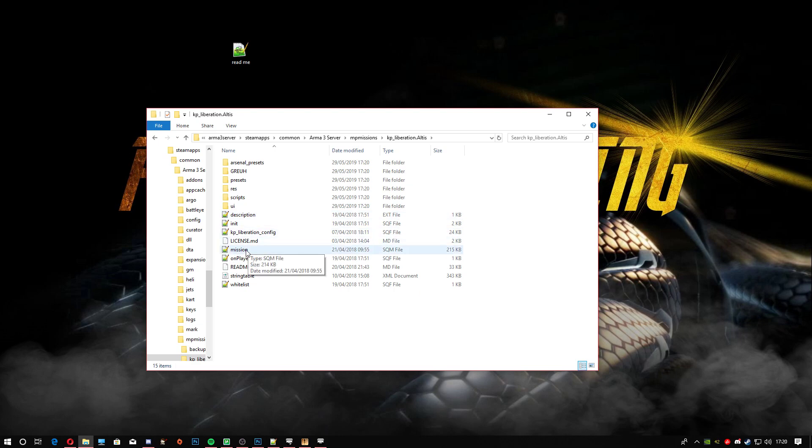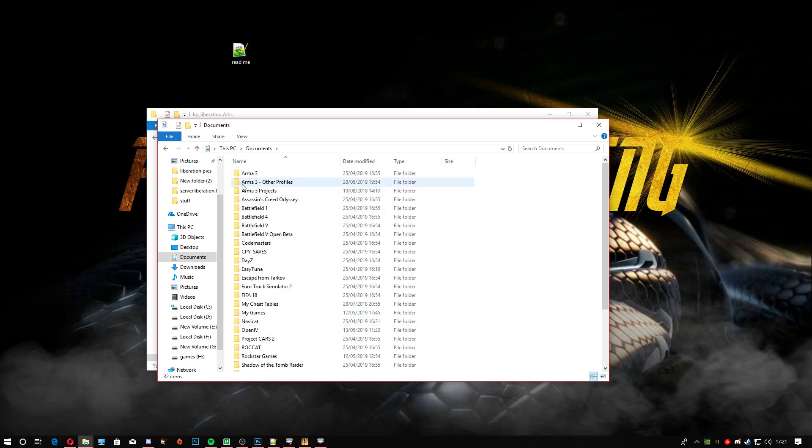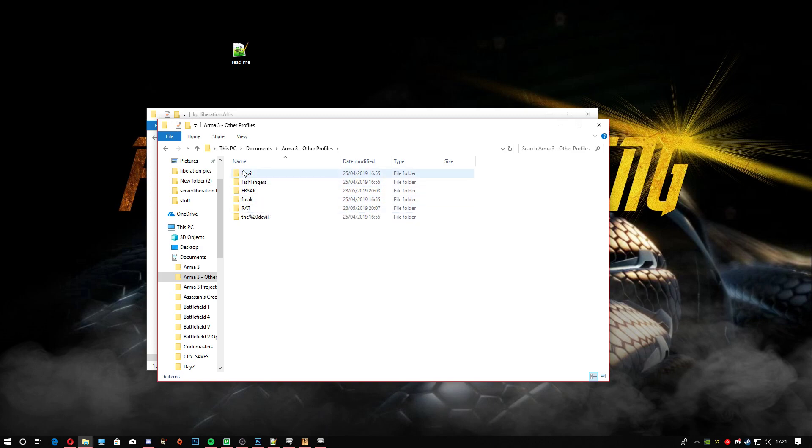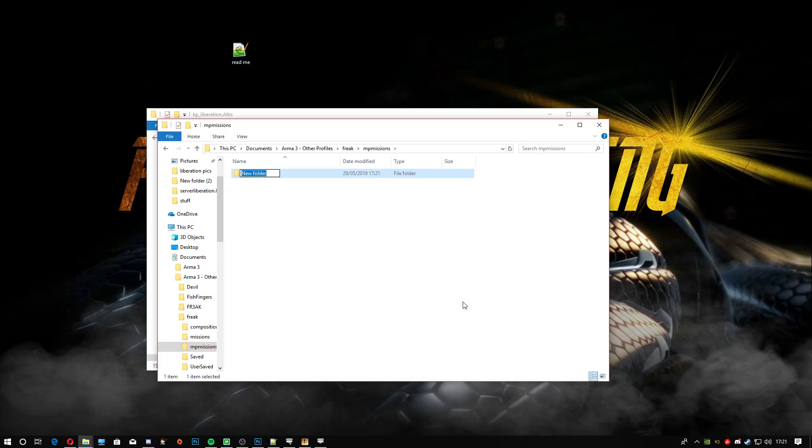We're going to head in here and copy the mission file — so the mission.sqm, copy that. Now head to your Documents folder, go to ArmA 3 Other Profiles, then click on your relevant profile name. Go into MP Missions and create a new folder. We're going to call it lib.altus — obviously if you're using a different map like Tanoa you'd put dot Tanoa, or dot Stratis, or whatever map you're using. Press Enter, go into that folder, and paste the mission file in there.